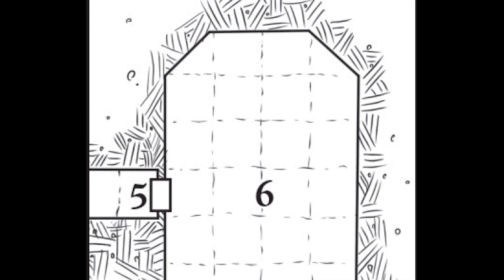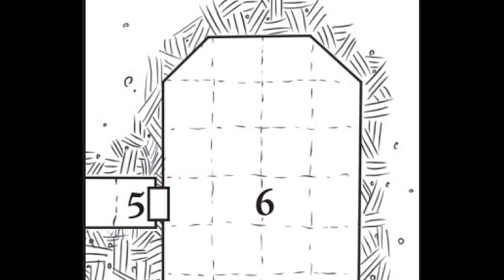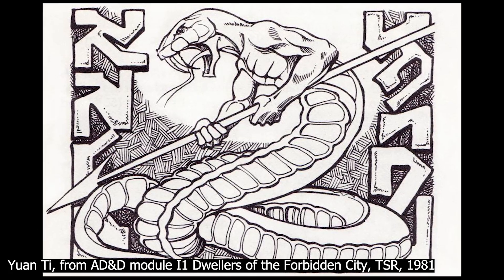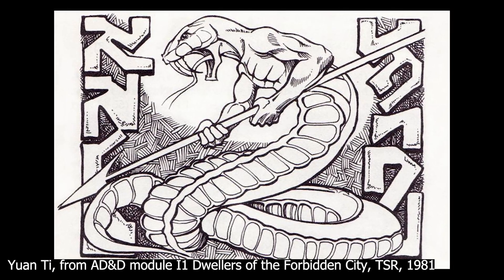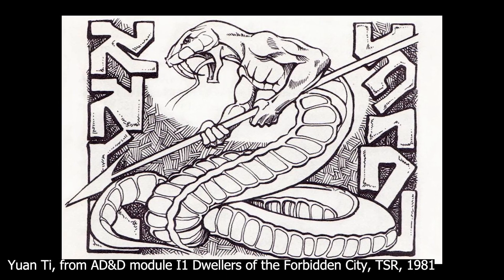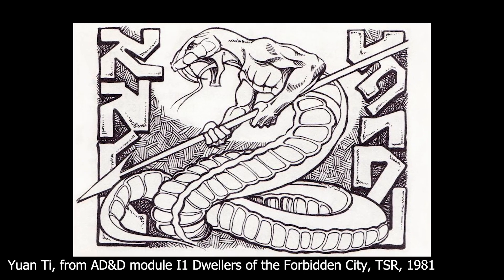Frank and Blank pushed on, seeing three coffins in the north of the large regal chamber. They cracked them open and found snake-headed skeletons, each wearing a golden amulet. As Frank pried one from the neck of a skeleton, they all jumped to life. Blank was struck and knocked down by two skeletons, while the third missed its attack against Frank, who then sprinted back towards the rest of the group.